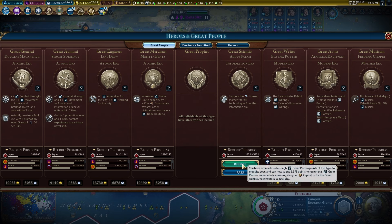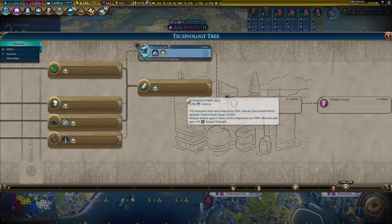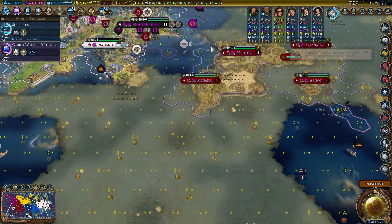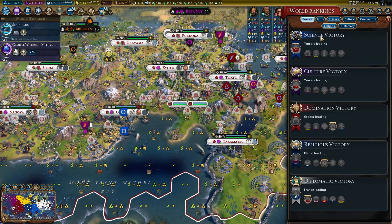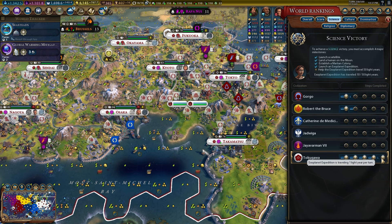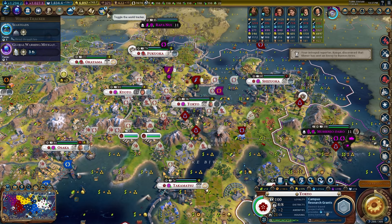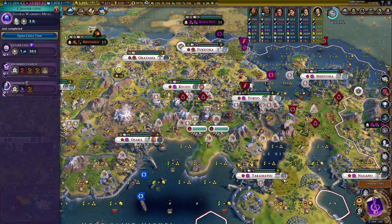This triggers the eureka for all techs in the information era — I think we did that already since we're through the information era. If you can't have a city you can at least have a ski resort — we're trading swimming for skiing. Gorgo has denounced us, probably because we're about to win considering she's ahead in game score. I'm glad it said one turn, only for it to distinctly not take one turn.